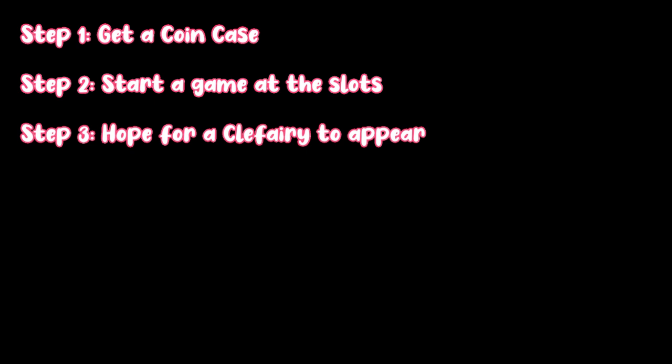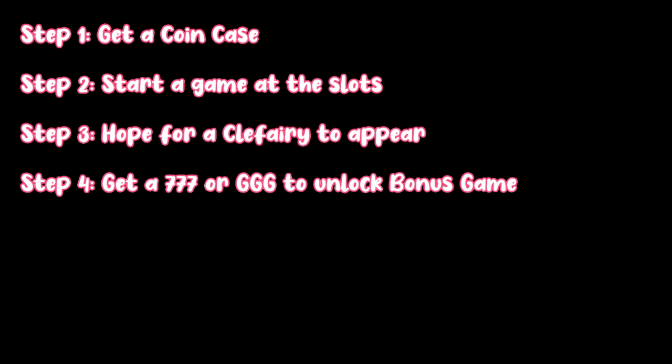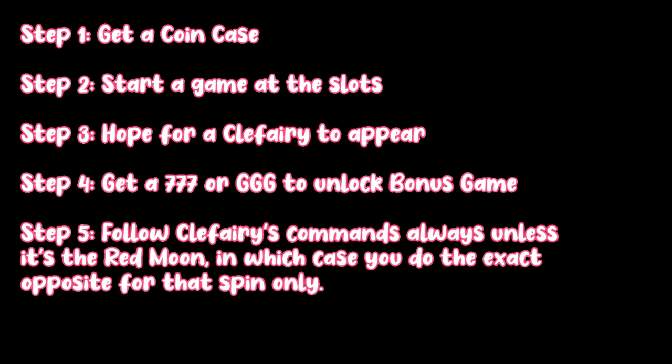Quick TLDR version of everything: Step 1 — get a coin case. Step 2 — start a game at the slots. Step 3 — hope for a Clefairy to pop out of a pokeball. Step 4 — get a triple 7 or triple G to start the bonus game. Step 5 — follow Clefairy's commands always, unless it's the red moon, in which case you do the exact opposite for that spin only. Step 6 — profit.